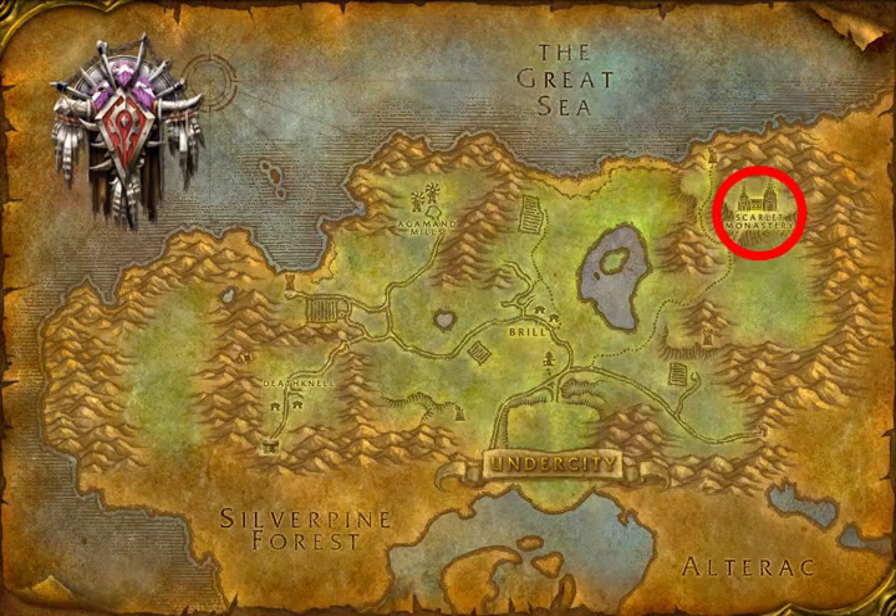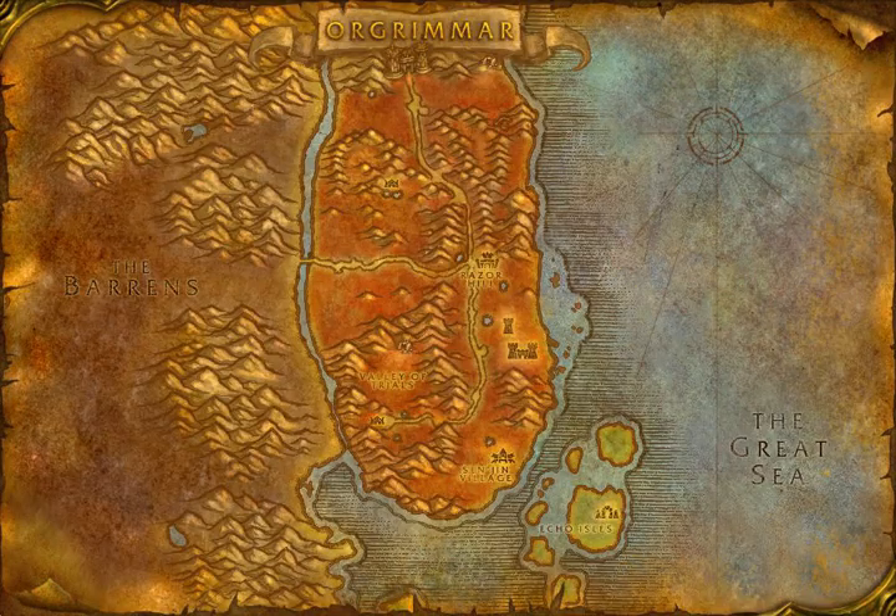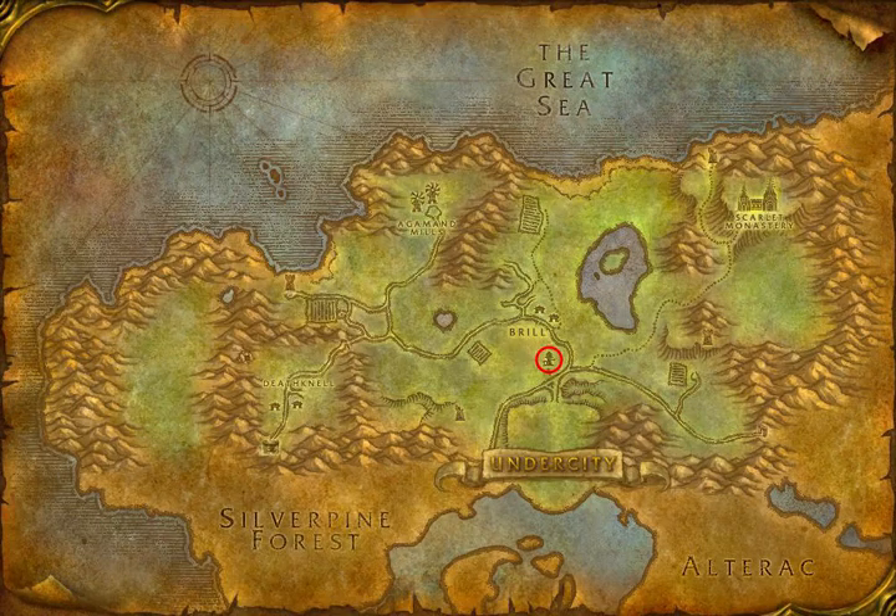It's fairly straightforward getting to the monastery as a member of the Horde. Just follow the path northeast out of the Undercity in Tirisfal Glades and you'll eventually hit the monastery. If you need help getting to the Undercity from Orgrimmar, simply head right outside the main city and hop on the Zeppelin with Frezza, the Zeppelin Master. He'll take you from Orgrimmar in Durotar to the Undercity in Tirisfal Glades.